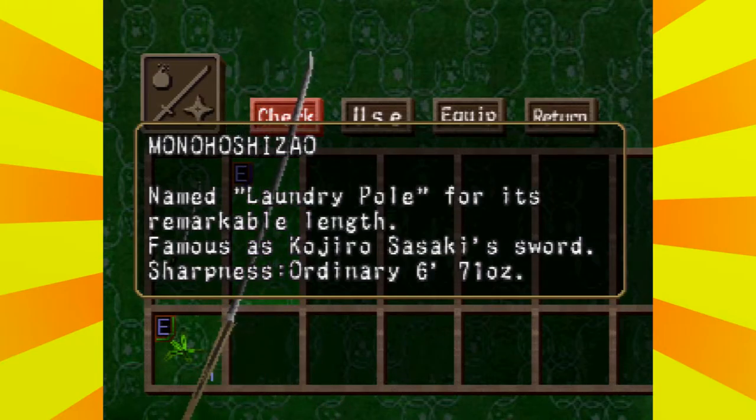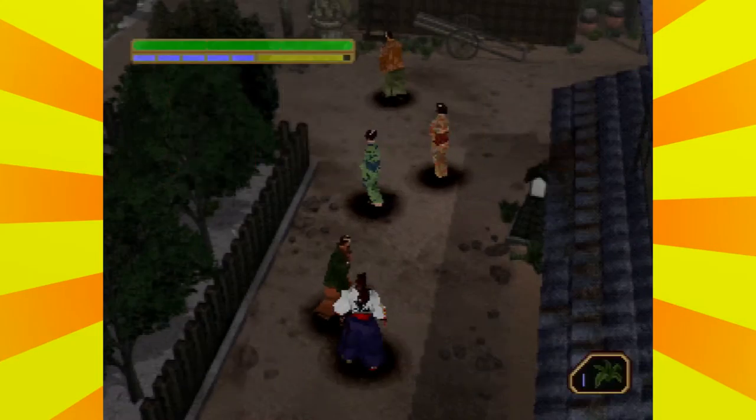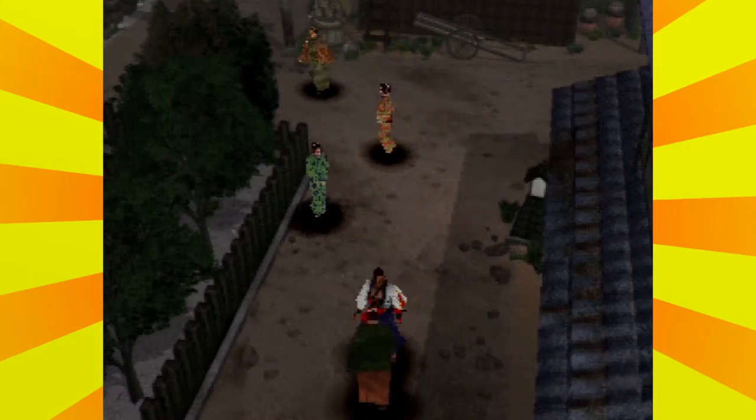Oh my gosh, Dark Souls 3 confirmed! It is confirmed — the laundry pole, that's hilarious. Remarkable length, famous as Kojiro Sasaki's sword. That's funny. That's got to be a weird translation thing. I wonder if it's one developer's joke or if it's actually a historical sword — maybe the 'laundry pole' and 'washing pole' names come from that.